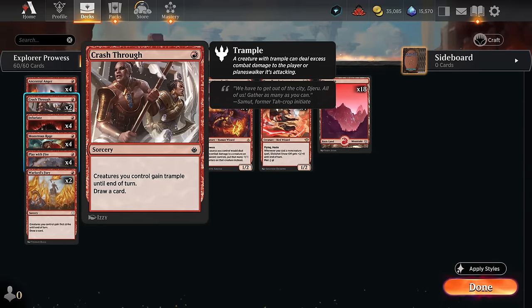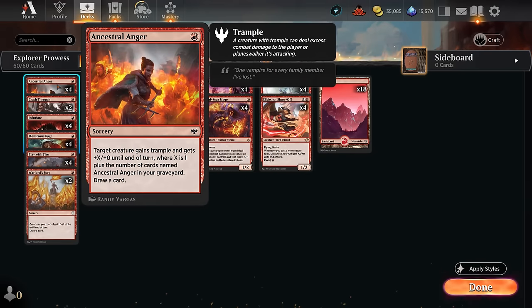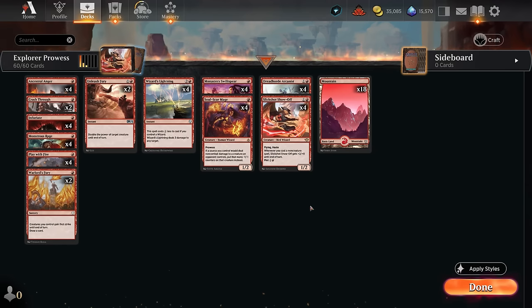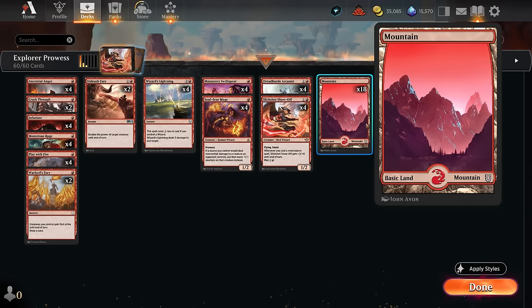We've got plenty of ways to give trample between two copies of Crash Through or Monstrous Rage, and Ancestral Anger also pumps up our creature and gets better the more copies we have in the graveyard. Ideally we keep a hand with two creatures, two lands, and then a bunch of non-creature spells. We're playing 18 lands, so sometimes we will get stuck on one or two lands, which can lose the game, but if we draw more than three lands we're also flooding out.